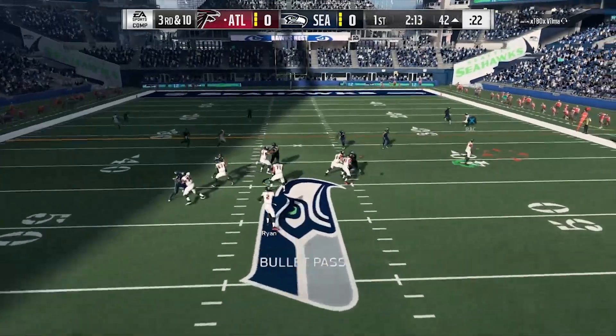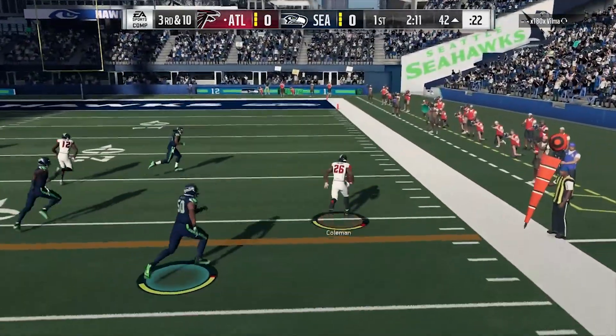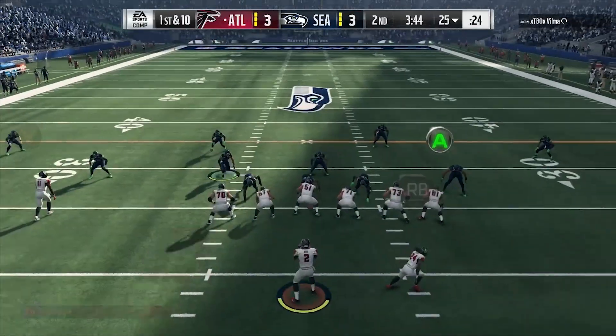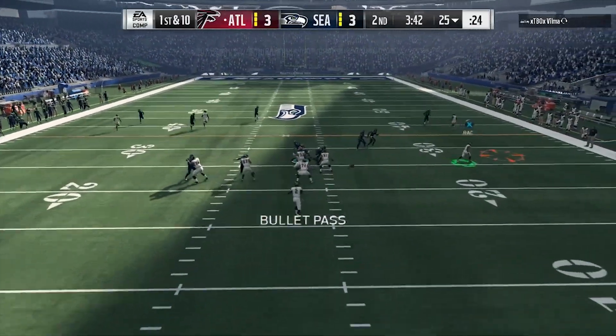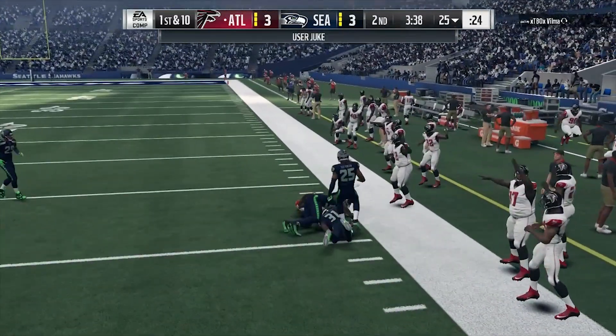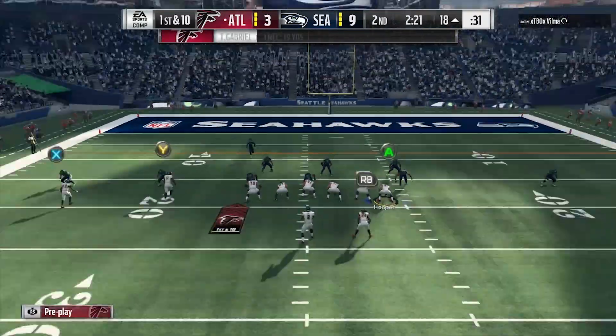Here we go again. You got a hard flat over here — I'm going to give the ball to my playmaker. Come out here and make some plays with Tevin Coleman, get extra yards. Nobody out there — you have to make them respect the running back. Running back table routes have been dominant, and they're just as good this year too.